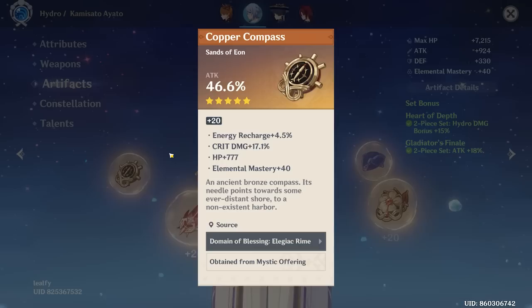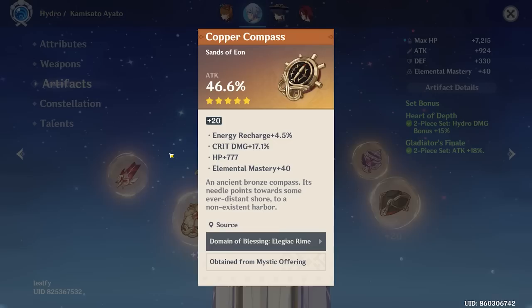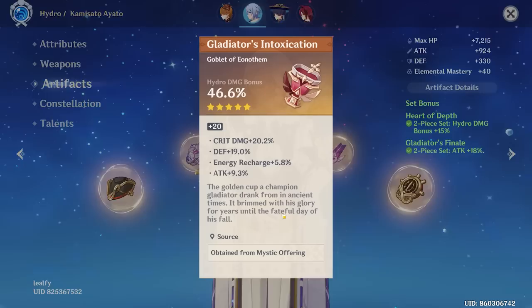The 10 out of 10 build may be dead now, but it was hopeful for a little bit. Not a terrible piece though — 17 crit damage, 777 HP. That's a nice number. The goblet — more crit damage. You have no crit rate on either of these pieces. I mean, you do have this weapon, the Haran Geppaku Futsu, but you're definitely going to need some crit rate even with that.